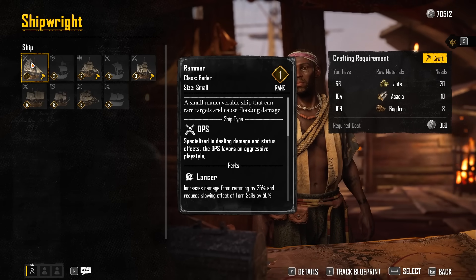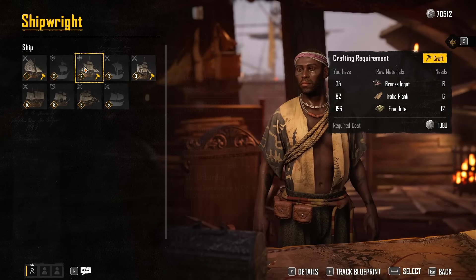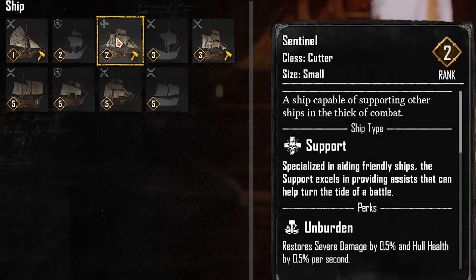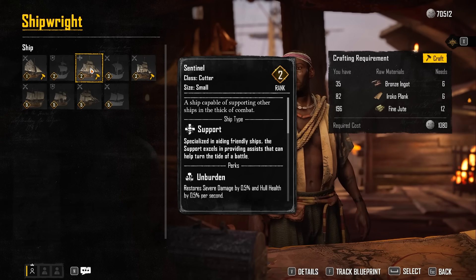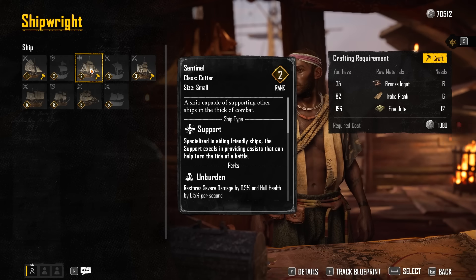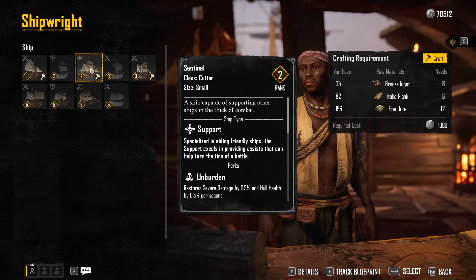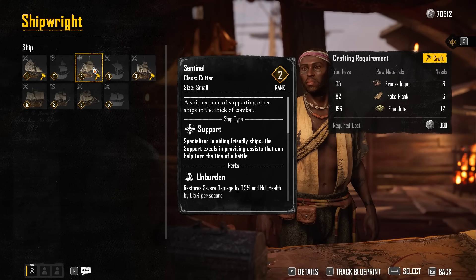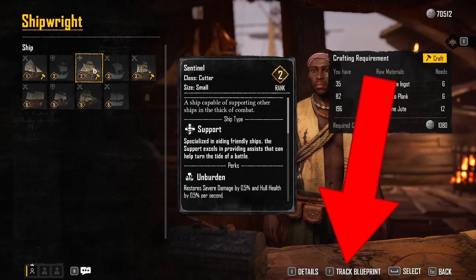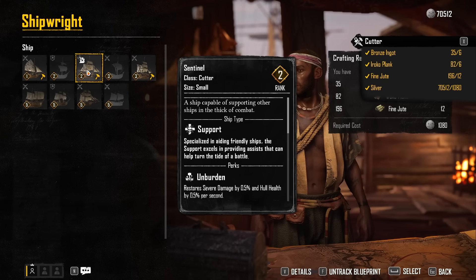The ship I'm going to recommend is actually a support class — a healing type ship. It constantly heals, regenerating 0.5% health every second, so every minute you're healing 30% of your health, which is fantastic. You probably don't have the blueprint for this yet, but you can come to the shipwright and press the track blueprint button at the bottom right, and it will tell you where to find it on the map.